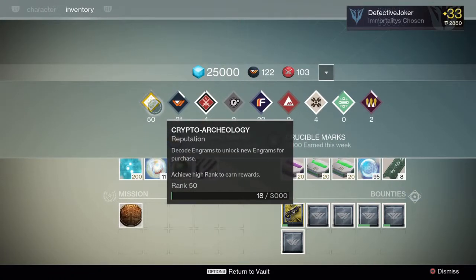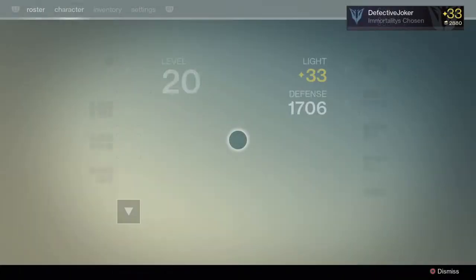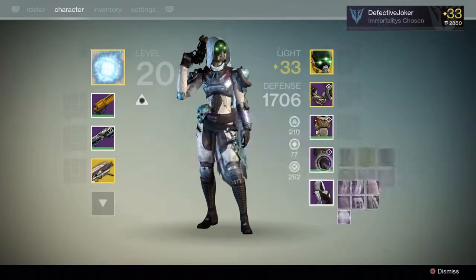Alright, let's fast forward to the part where I actually open up the legendary engrams. I picked up all my legendary engrams from the vault, so let's head over to the Cryptarch to open them up.